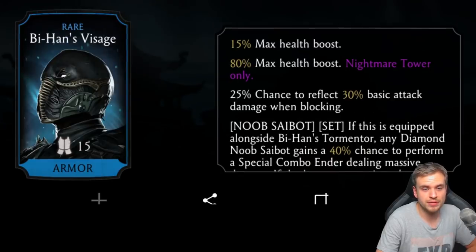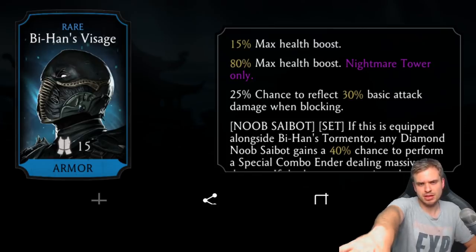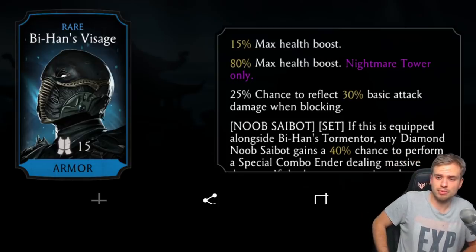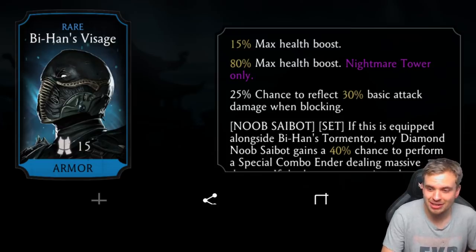Let's move to the next one: Behind Visage, part of the Noob Saibot set. 15% health boost — 80% health boost in Nightmare. 15% health boost for a rare piece of gear is absolutely insane; it's probably going to go up to 30-40%. Chance to reflect basic attack when blocking — that's a new and pretty interesting mechanic.